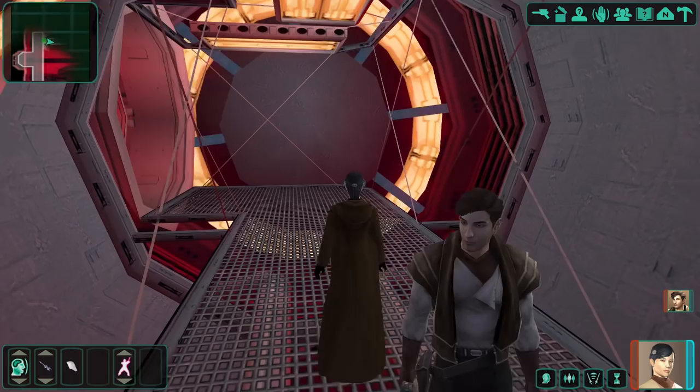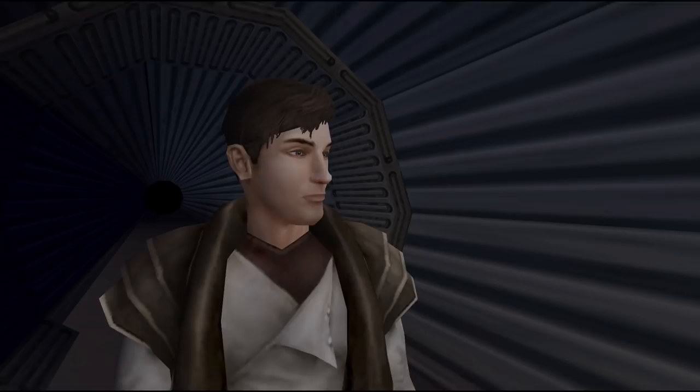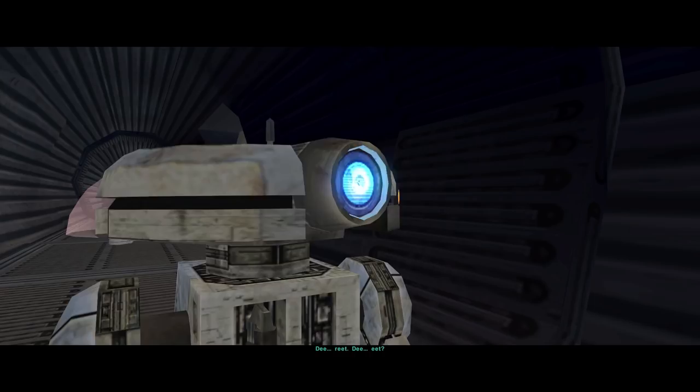Hello and welcome back to Knights of the Old Republic 2. We are running away from Sith with vibroblades and going through the fuel lines back to the Paragus facility. We find a little friend — a utility droid that looks like it's been hit with an ion charge and dumped here.